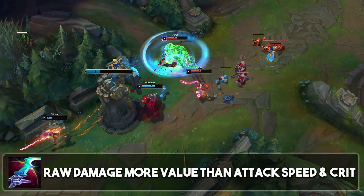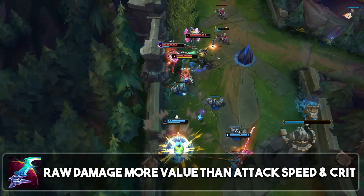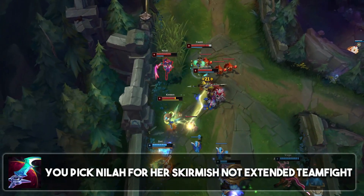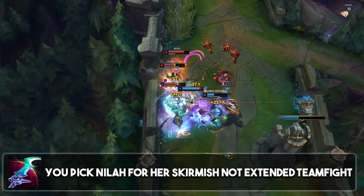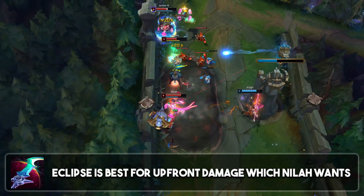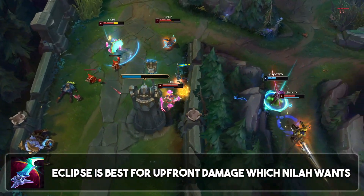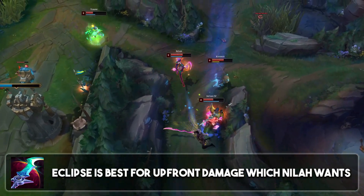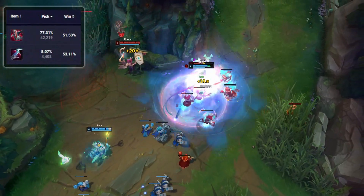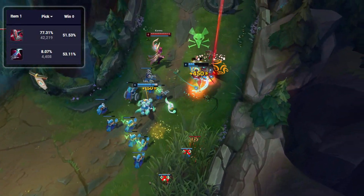Even though by building Eclipse you're losing out on some attack speed and crit, you're gaining a lot more raw damage which actually benefits Neela's kit a lot more. You're not picking Neela for her extended fight power, so the attack speed isn't super necessary. If you want a good scaling AD carry, pick somebody like Twitch or Sivir. Neela thrives in quick skirmishes where she can get in, deal a lot of damage, and burst the enemy out before they can do anything. That's why Eclipse is going to be better for most situations — and based on statistics, Eclipse is winning a little bit more than Shield Bow in solo queue, which makes a lot of sense given these damage tests.